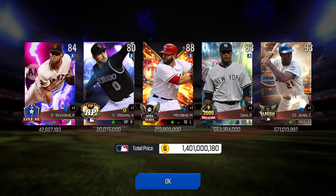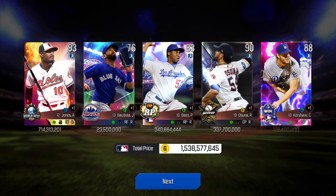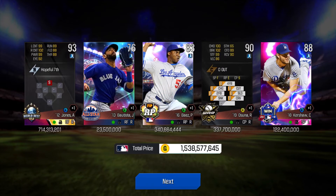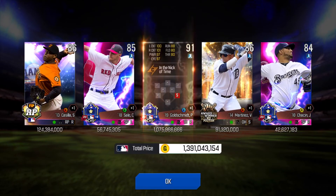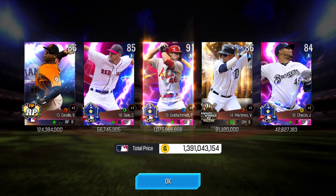Again, these are 70-plus packs — packing heat. When they're this good, it's hard to justify spending diamonds on more expensive packs. And then we get 93 Adam Jones and 90 Roberto Osuna — the war card with a 7-pitch pitch mix. That's a nice card for a 90. And on fire, 91 Paul Goldschmidt, the live SE. That's a nice card.